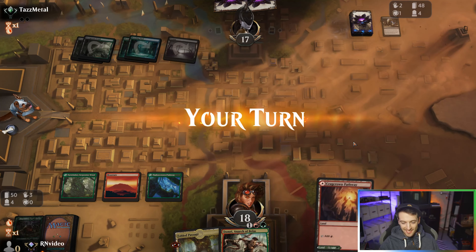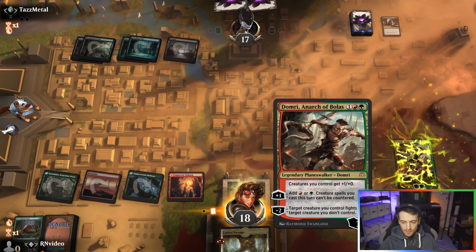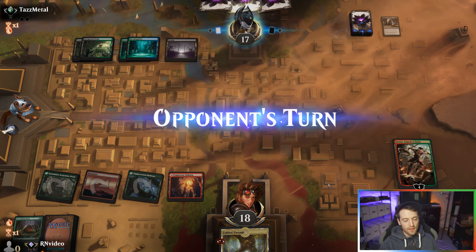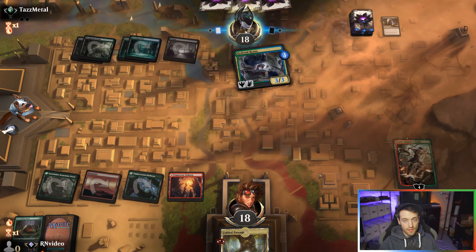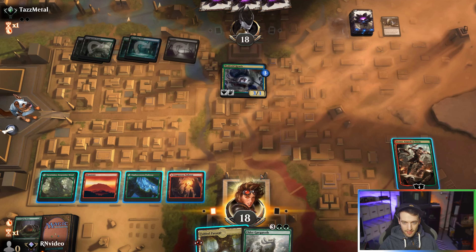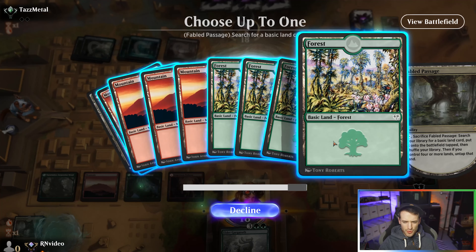The Expertise spells are back — that's spicy, I like that. We'll just get a Domri out here, plus and pass, and hope we draw into a creature. Once we get our Fabled Passage out we can cast everything. Oh my god, that's the best one — ooh, that's nice.